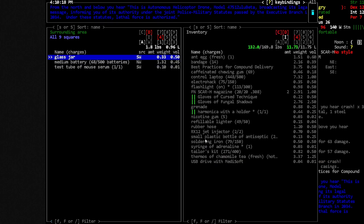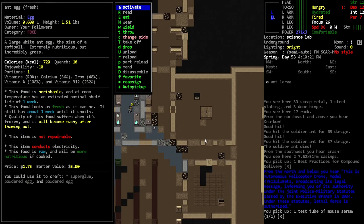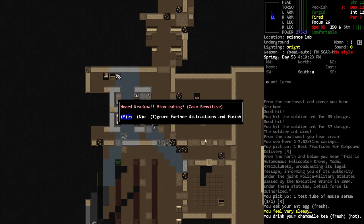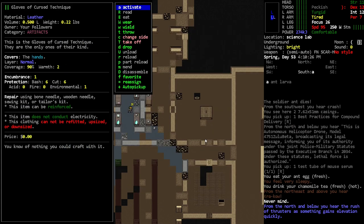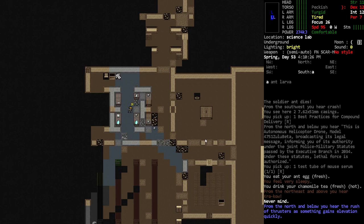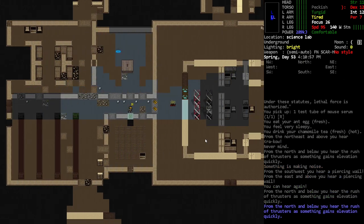Mouse serum and strip mutagen — sweet, I will gladly take that. I need to be careful because it sounds like there's some sort of robot around here, but it's probably got its hands full truth be told. Can I just straight up eat that? Hopefully it doesn't make me sick. I also have some tea. Oh, I forgot to show you guys — I got these two artifacts and I want to play around with them. I haven't even played around with them; I'm just carrying them around, which is kind of dumb.